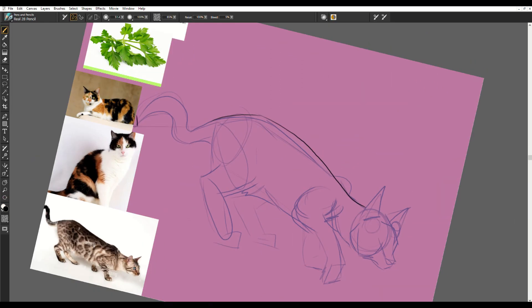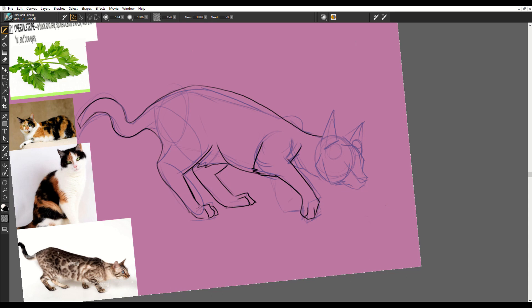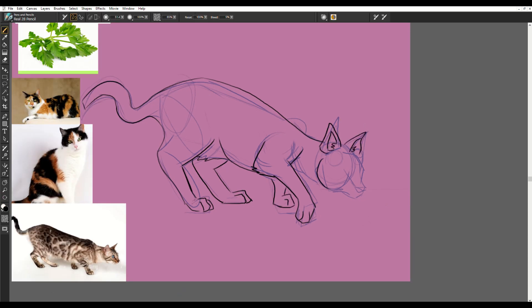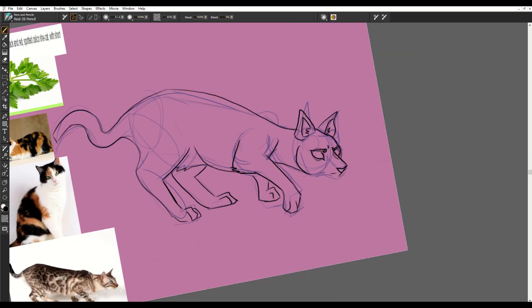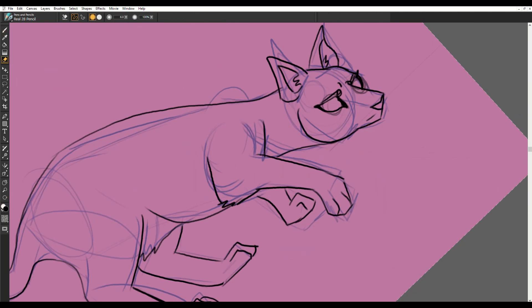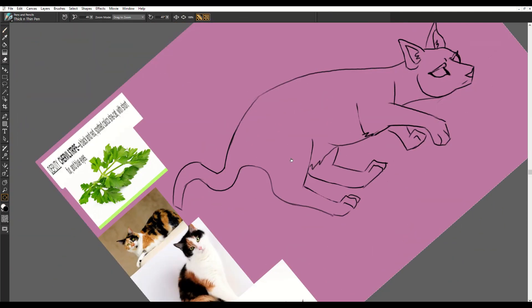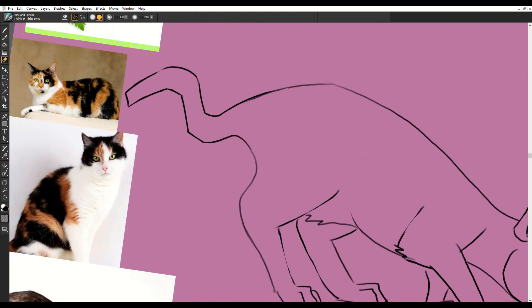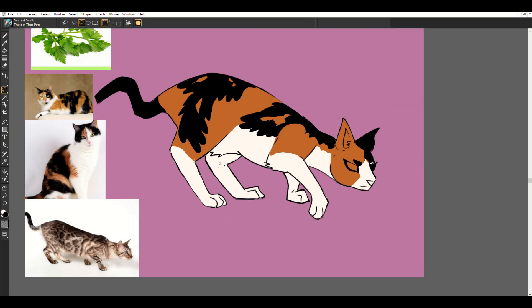Our next cat is actually the very first cat I drew for this challenge. I chose to start with the deputy because I felt I could get a clearer design and a clearer way to start. ShrivelStripe is described as a black and red spotted calico she-cat with short fur and blue eyes. ShrivelStripe actually came from the kittypet place and came into the clan with her brother, who is now the medicine cat.